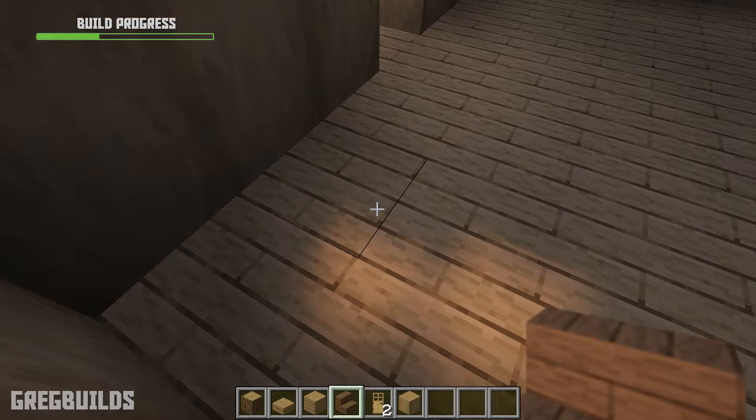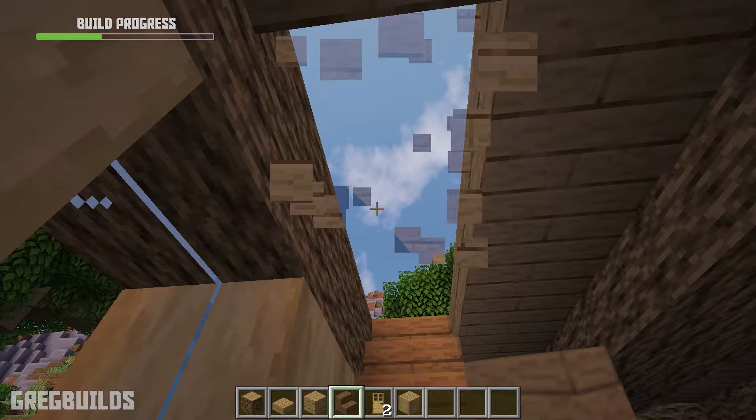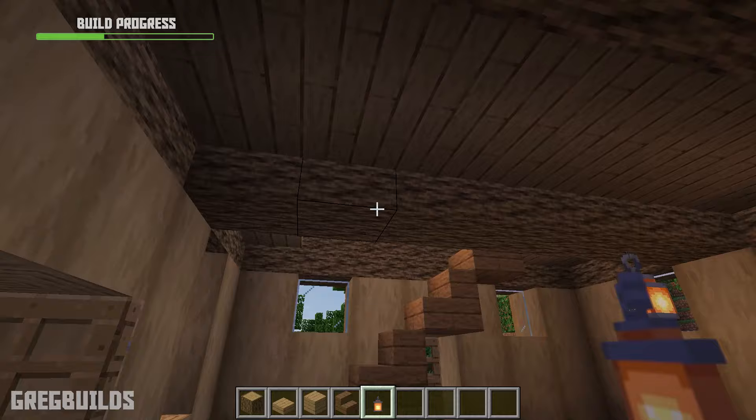Then we can add in spruce stairs and extend up for a total of 4 treads tall. We can also clear the room up above for head clearance. Then from here we can add in lanterns.